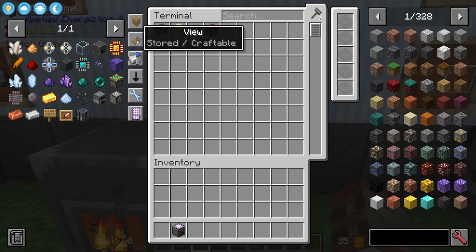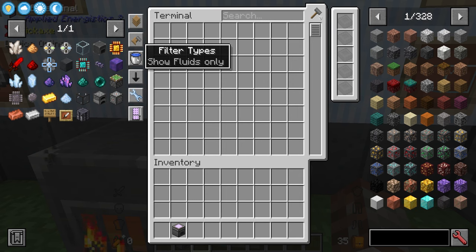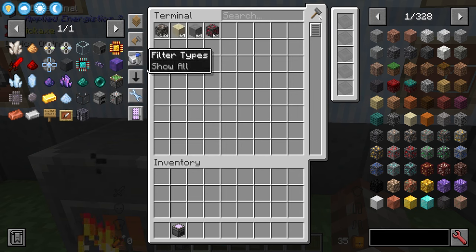We also have stored and craftable toggle — once auto crafting is set up you can show both stored and craftable items, just stored, or just craftable. I prefer stored and craftable. You can also store fluids — unlike Refined Storage you don't need a separate grid for that, just use the same terminal. You can filter to show fluids only, items only, or everything.